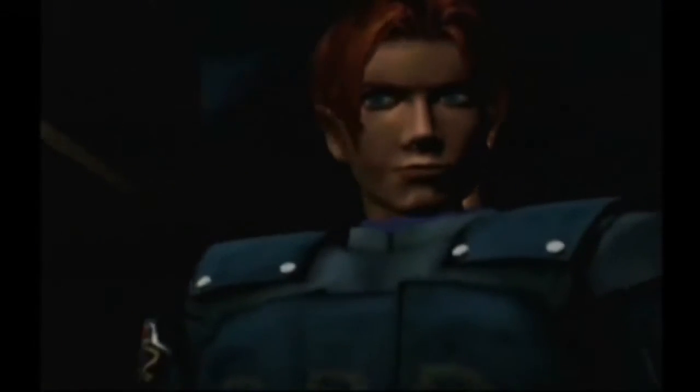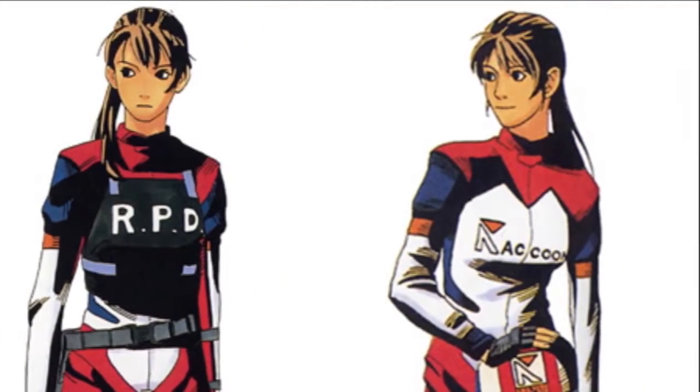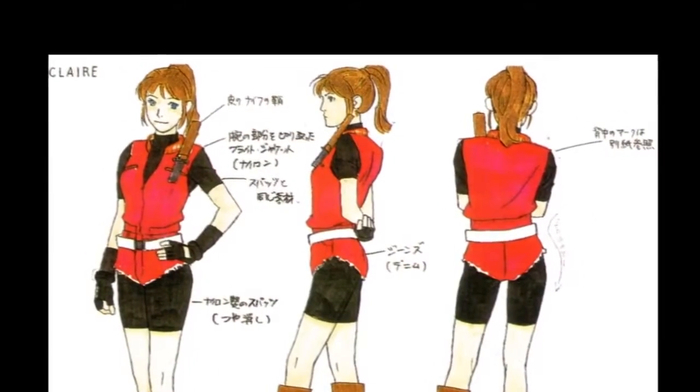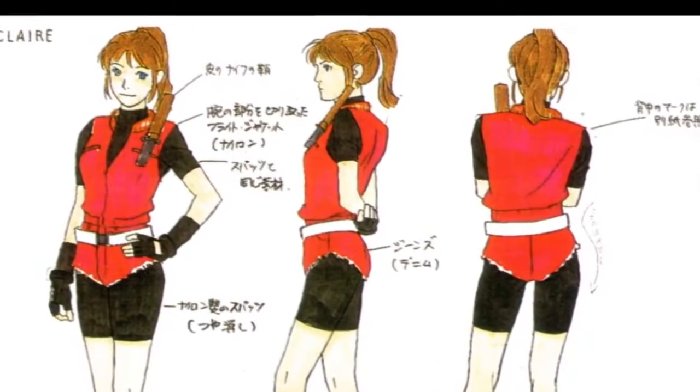Without any prior knowledge of what has happened, the player takes the role of Leon or Claire Redfield, Chris's sister. You might ask yourself — what happened to Elsa Walker? In essence, Elsa Walker was transformed into Claire Redfield to give the game closer ties to the first. The only ties between these two characters is their love of motorcycles. After Leon and Claire meet each other in the city, they are then separated by an out-of-control semi-truck, and so the nightmare begins.